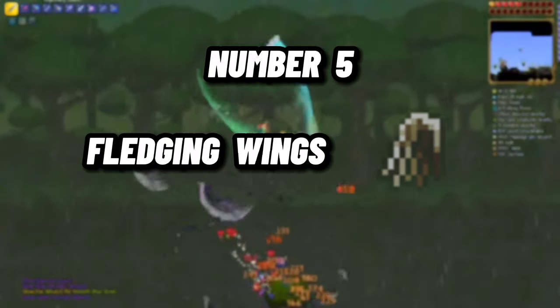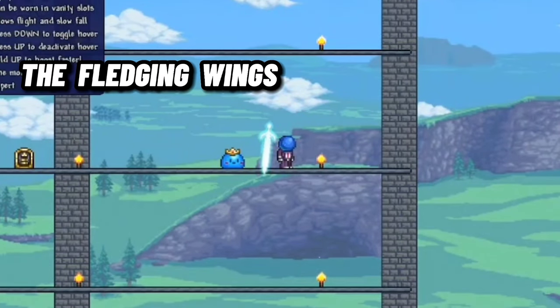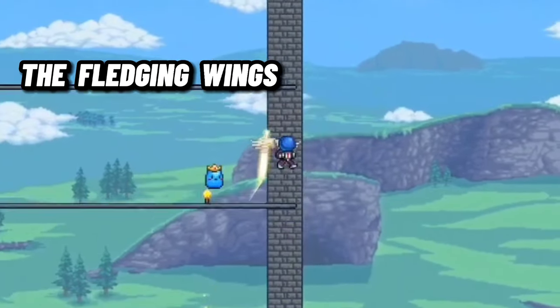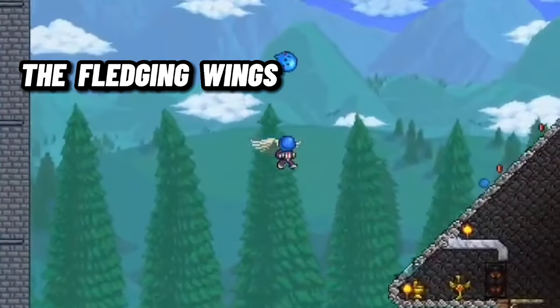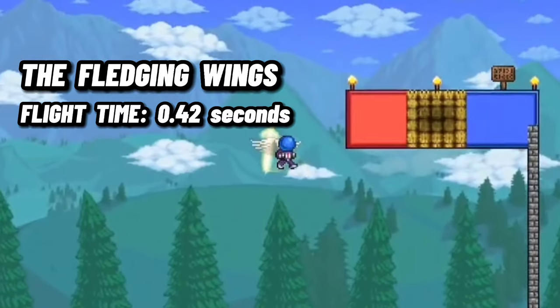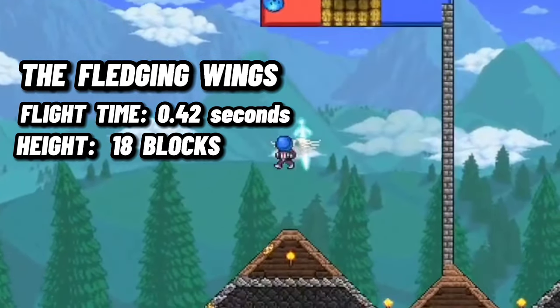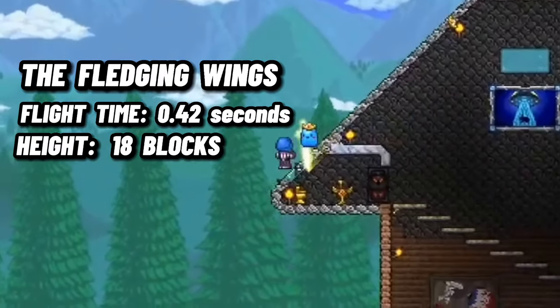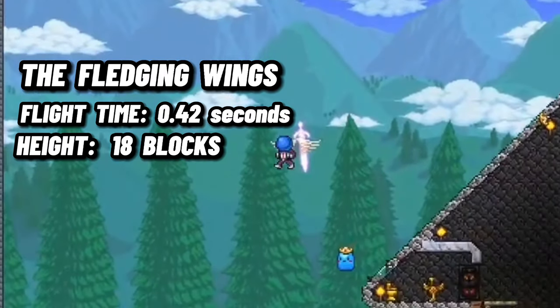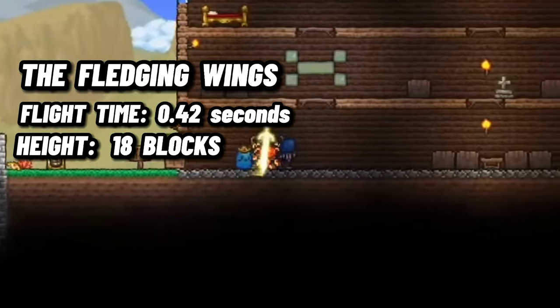Number 5 – Fledgling Wings. The first pair of wings we'll be taking a look at today is the Fledgling Wings. These are the only wings available before hard mode and can be found in chests on floating islands. With a 0.42 second flight time and only being able to go 18 blocks high, they aren't the best wings, but because they are the only pre-hard mode wings, mixed with the fact of how game-changing your first pair of wings can be, I decided to give the Fledgling Wings the number 5 spot.